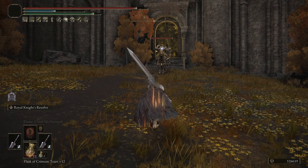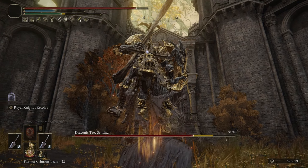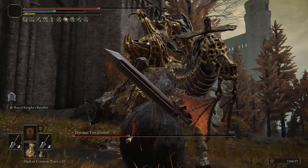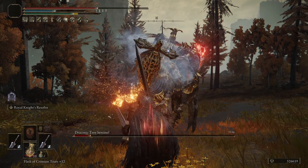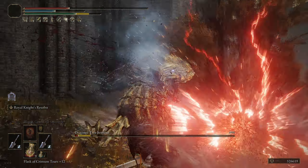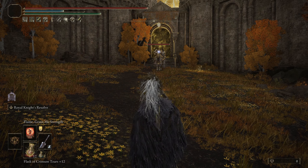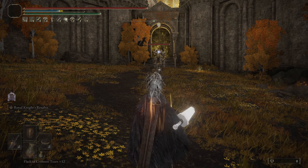Alright, the Draconic Centipede — possibly the easiest enemy in the game with a Shrink build. Come on. Alright, enough. Let this be a lesson: don't talk trash until after you beat the boss.